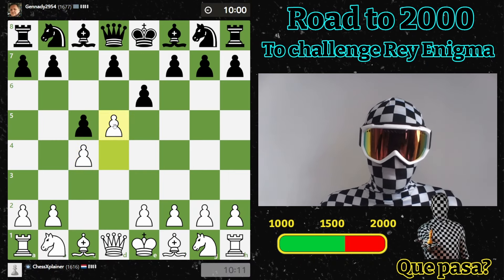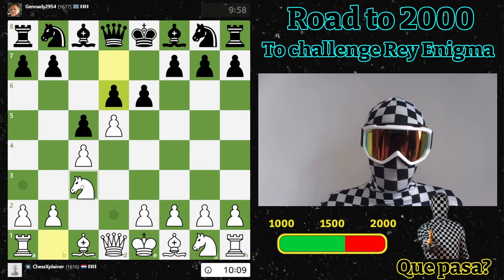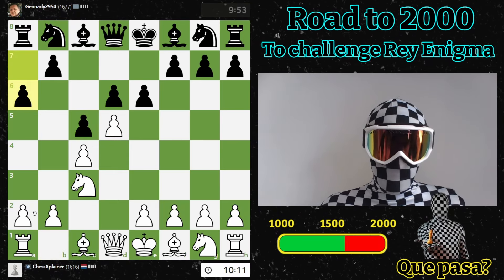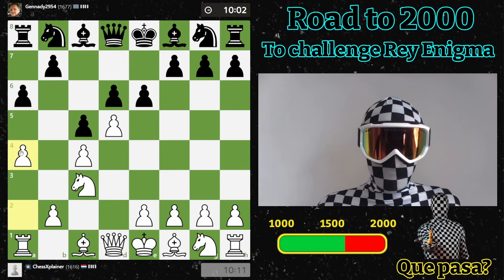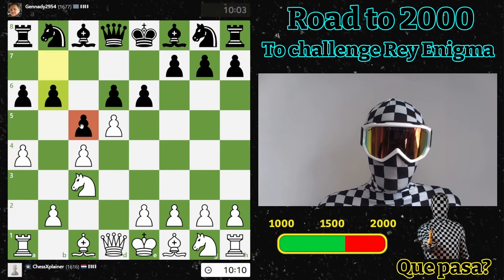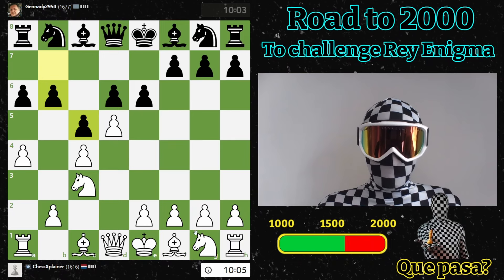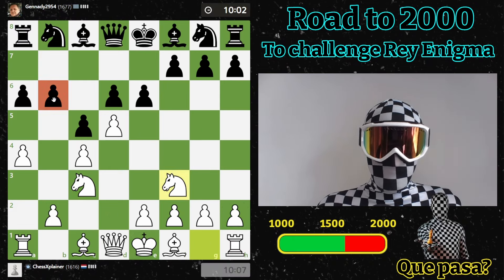He goes for this system — probably we go to some Benoni. If he takes here and we go into these kind of structures, he goes h6. What he wants to do is take, take, and then go here, but that's something you always want to prevent with the move a4, because otherwise he gets a nice setup with these pawns.